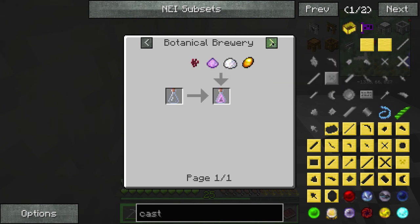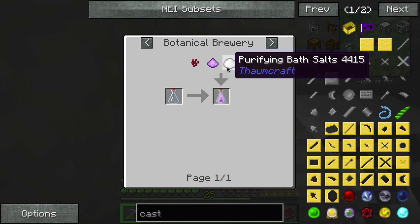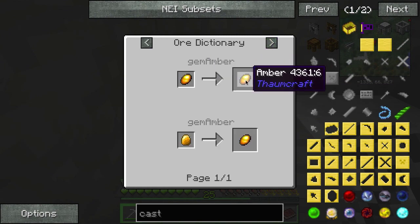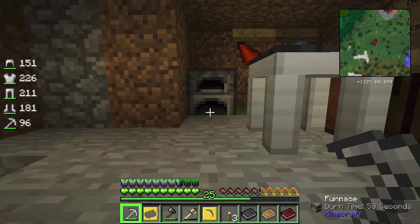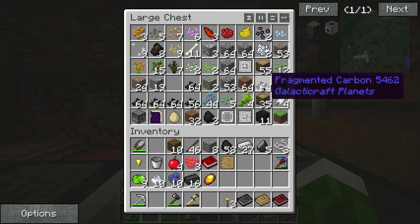Amber block - in a Botanical Brewery to get a Vial of Sane Thoughts. I'm sure that's useful. Let me tell you a funny story while I'm doing this.